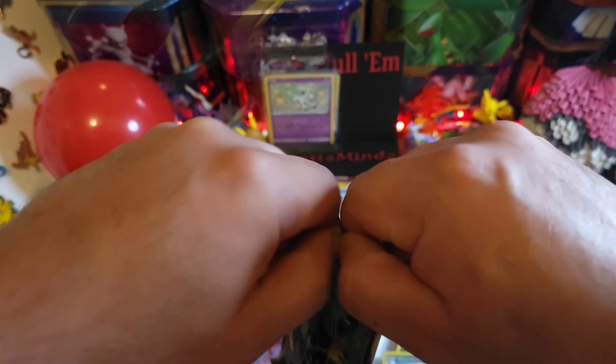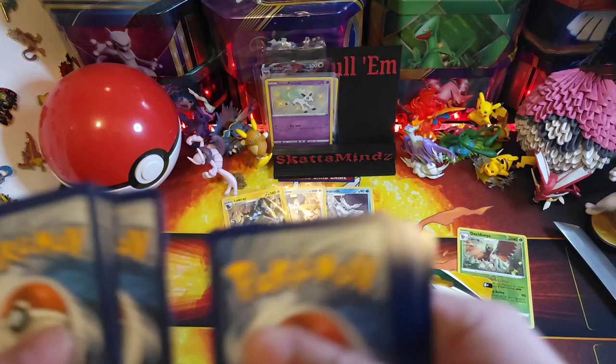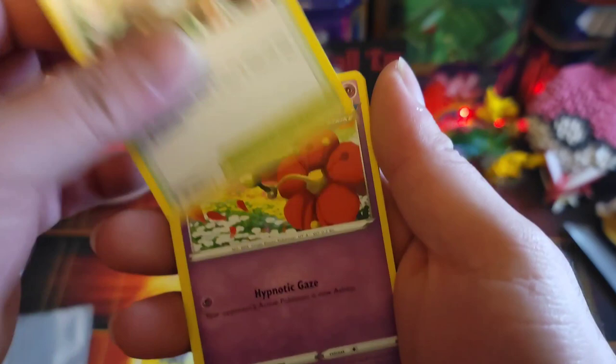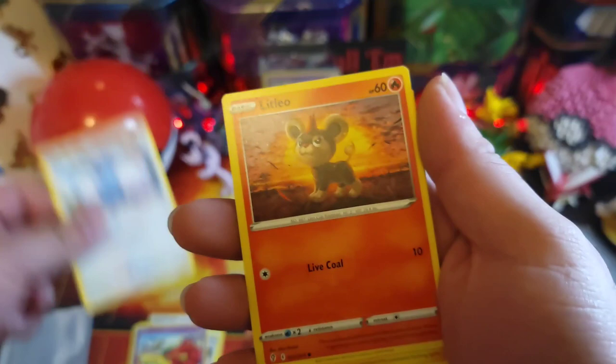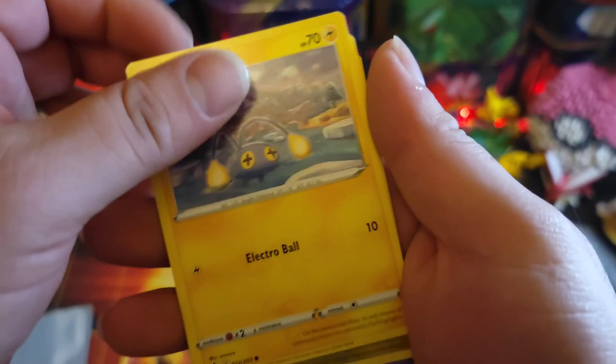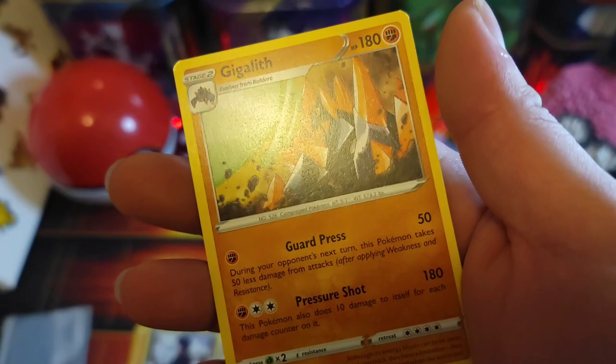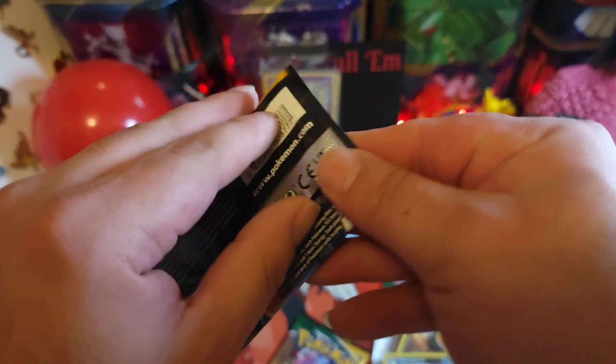Pack number one — got a nice little Umbreon art on the front. Of course I would rip the first pack. Code card, fighting energy, Crustle, Rescue Carry, Crystal Cave, Sylveon, Suicune Blue, Leafeon, Cinccino, Dino, Dino — reverse Rollbait fits — and Jigglypuff. That's not what we're looking for.